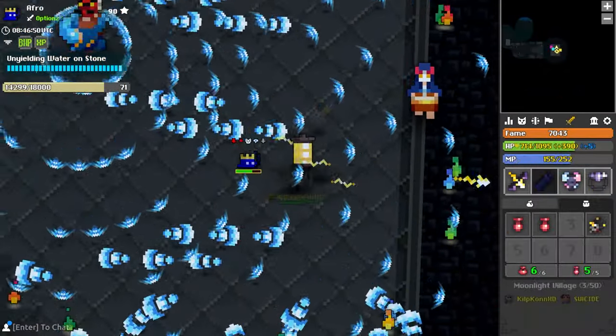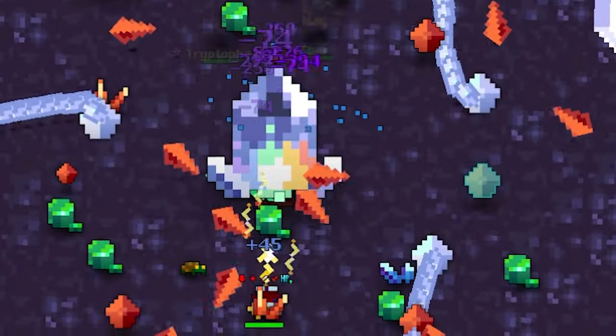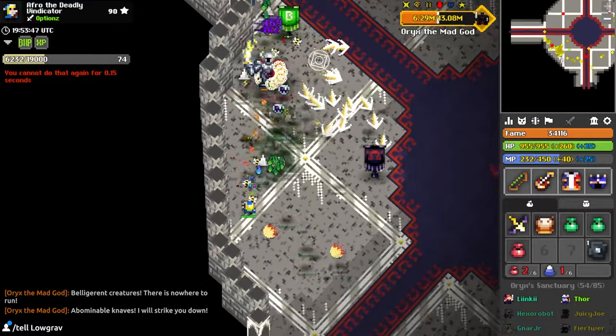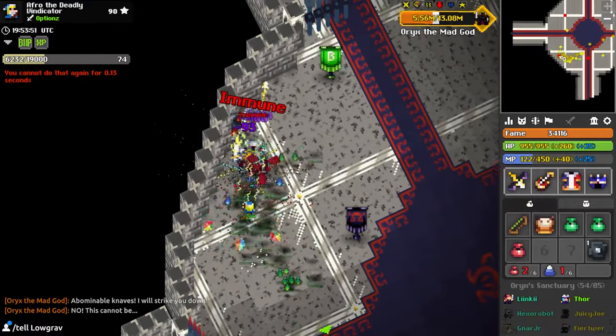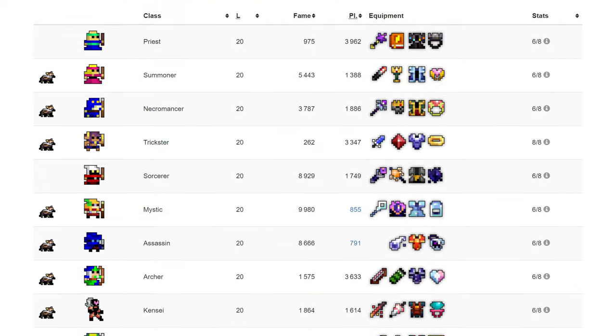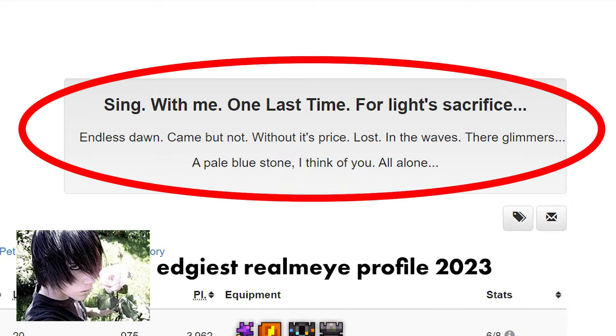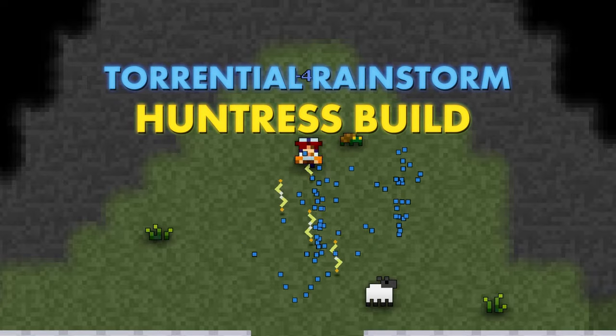Is it a great weapon regardless? Yes. Bosses that don't require a lot of movement, such as the Crystal Entity, get absolutely annihilated. The Makako Yuumi is a very interesting and sufficient bow in its own unique way, but what if I told you there was an item that benefits so well off of this crazy shot pattern that you'd be a fool not to try it? I haven't played much with it yet — I didn't even discover it. I was given the tip. Introducing the Torrential Rainstorm Huntress build.